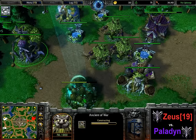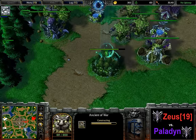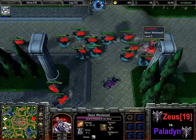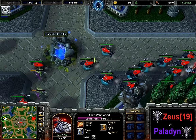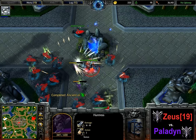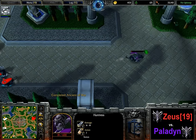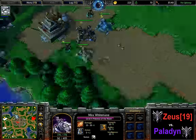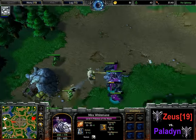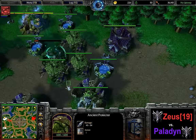Zeus is creeping his expansion — Ring of Protection for the priestess. A Circlet for the priestess of Paladin, who is closing in on level 5 as well. One, two, three ancient protectors up here finally. Another Ancient of War is being produced by Paladin. After almost 20 minutes now this game seems to be somewhat still open for some reason. The whole army of Zeus is coming in — is he quickly going for the kill again? Yes, that's exactly what he's doing and he's definitely going to get that one unless he stops committing.